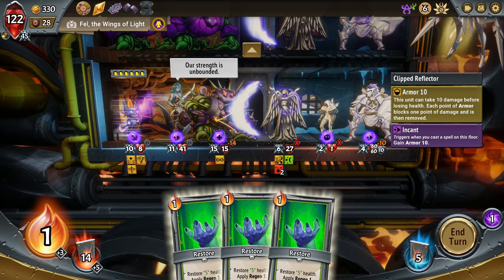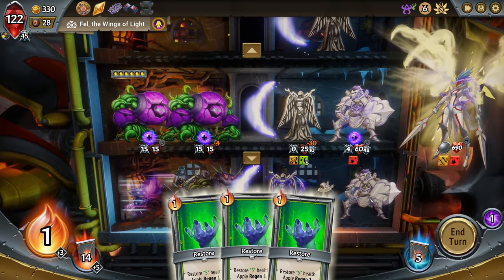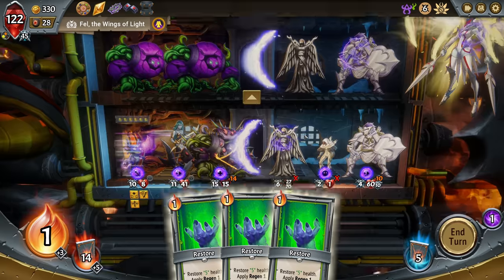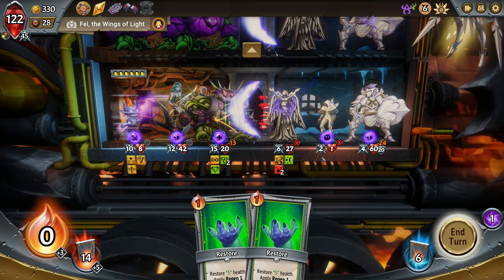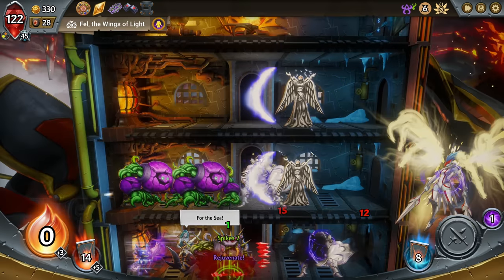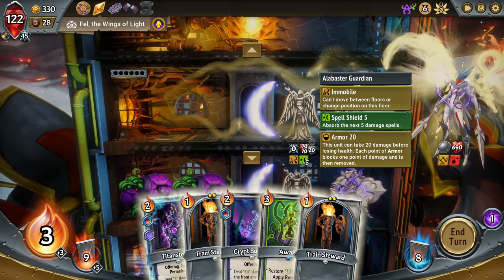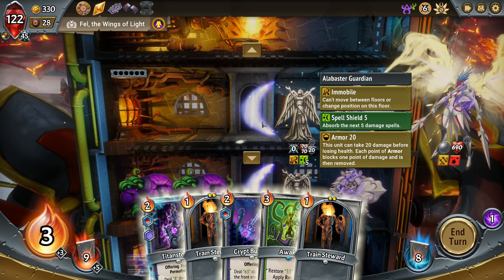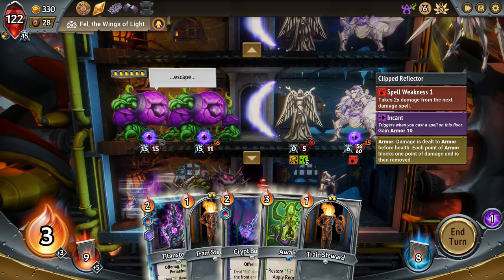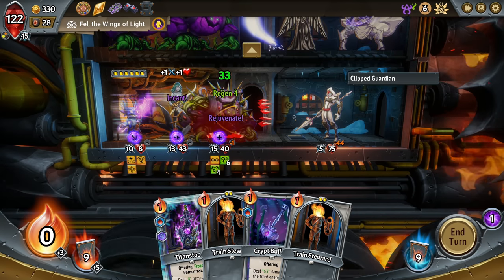Oh, this guy gets armor when we cast spells — all right, let's be careful there. I do need to get some healing going though. These things blocking spells is especially rough against this deck where it attacks that front line only. This is annoying because he's going to get damage on the pyre for sure. Restore 33 health — I think we put that there. Let's do this.